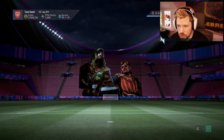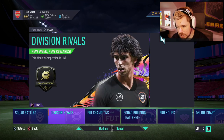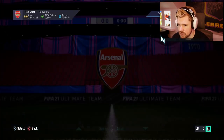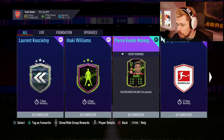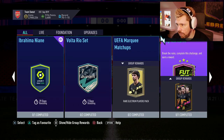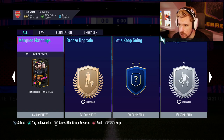Let's go have a look at SBCs and see what there is going to be for today. Pierre Koundé Malong — 83-rated Bundesliga CDM. Defy the Norm for a rare gold pack. And that's it.